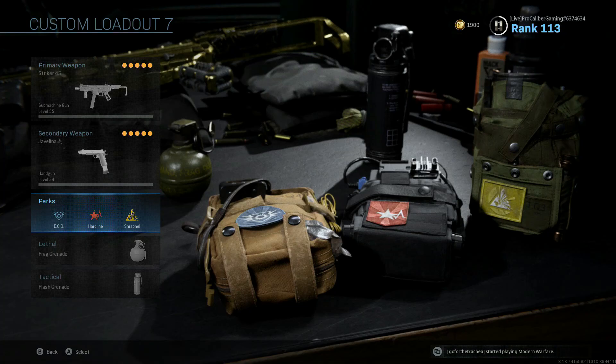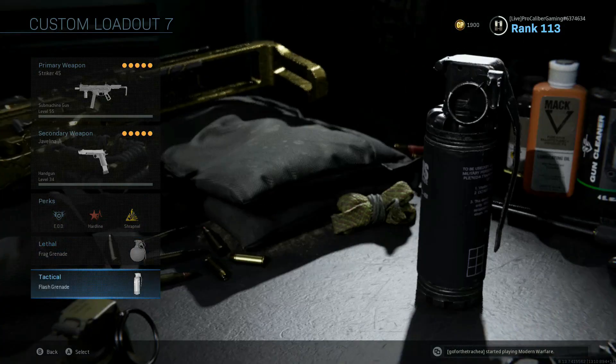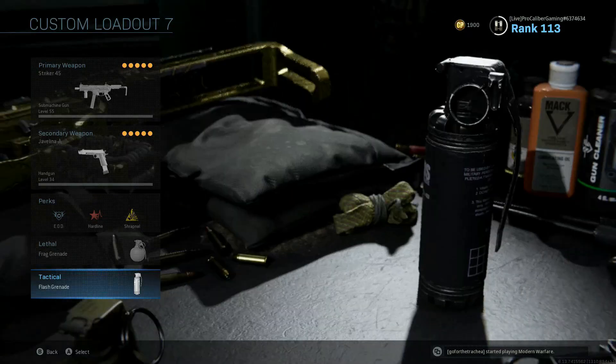So be looking forward to that. For our perks, we got EOD, Hardline, and Shrapnel. For lethal, we got a Frag Grenade, and for our tactical slot, we got a Flash Grenade.